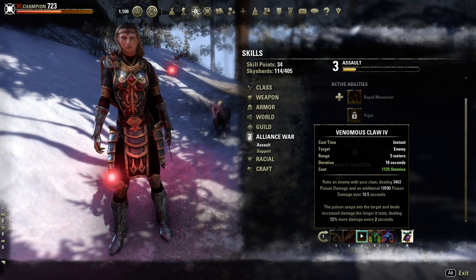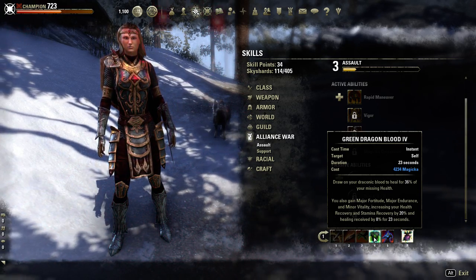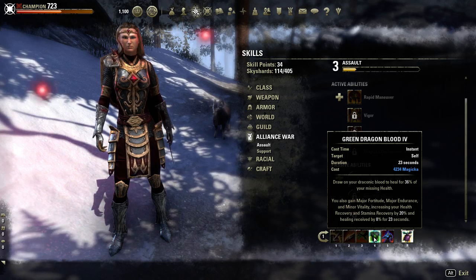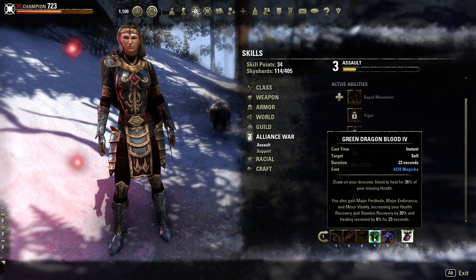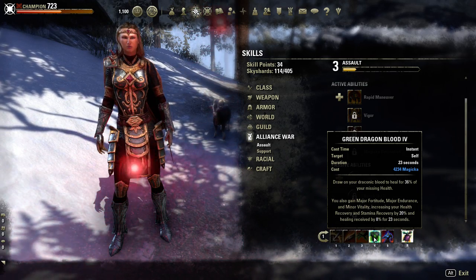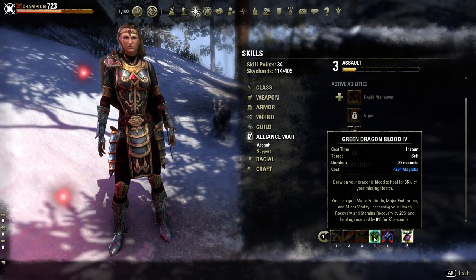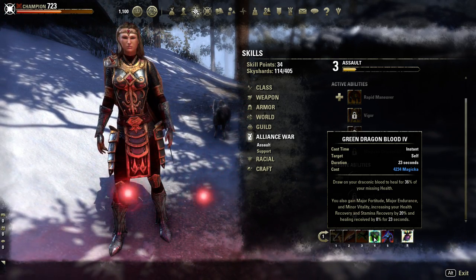Next is a floater skill — for now, since I don't have Vigor, I'm using Green Dragon Blood. It's a nice heal. You draw on Draconic Blood to heal yourself for 36% of your missing health, so the more health you're missing the bigger the heal. It also gives you Major Fortitude, Major Endurance, and Minor Vitality, increasing health recovery, stamina recovery, and healing received. This is actually the only way a DK can get stamina recovery — they can't get it in their class at all. So this is a great ability for stamina recovery, healing received, and that bit of health recovery.